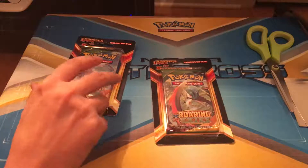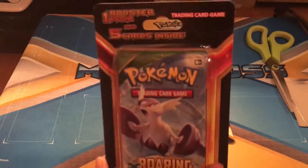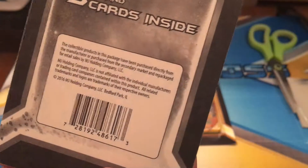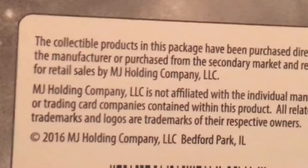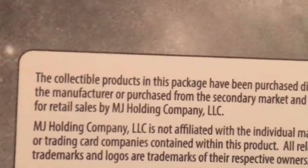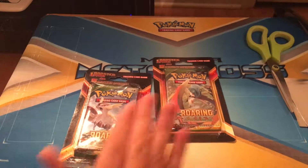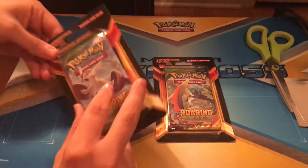Hello everyone and welcome to a different type of unboxing. Today I have these one booster pack and five cards inside trading card packs. These are really weird — they're not licensed by Nintendo. They're from a second party company, I think it's MJ Holding Company. I really don't know what these are going to hold, but I had to pay eight dollars for each of these. I kind of wasted money, but maybe we can get something out of these Roaring Skies packs, so we're just going to go right in.